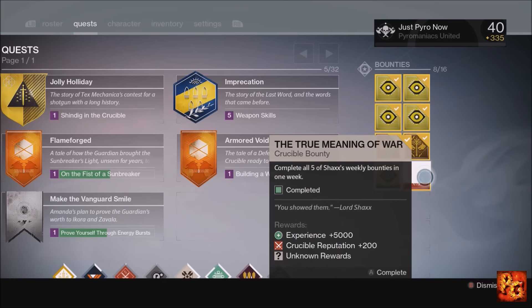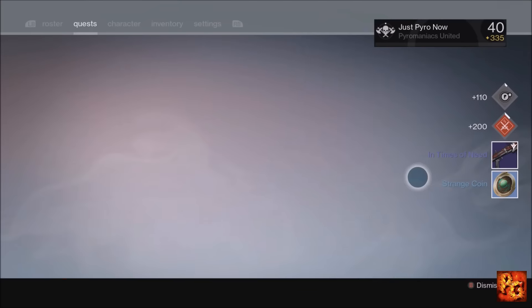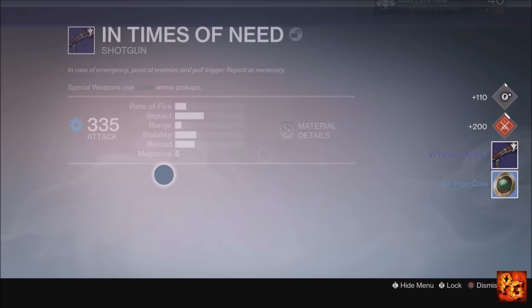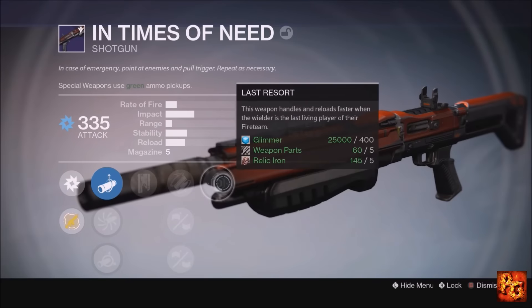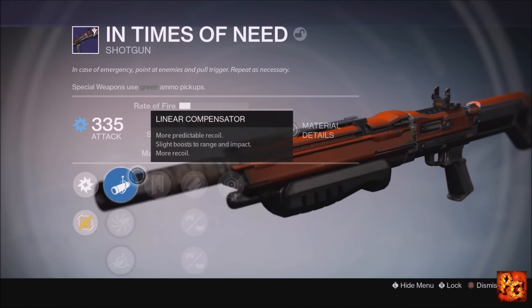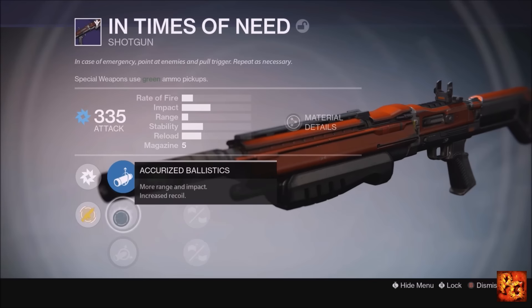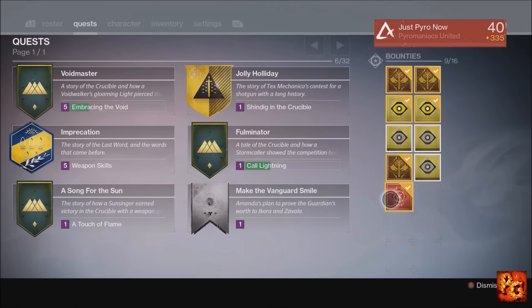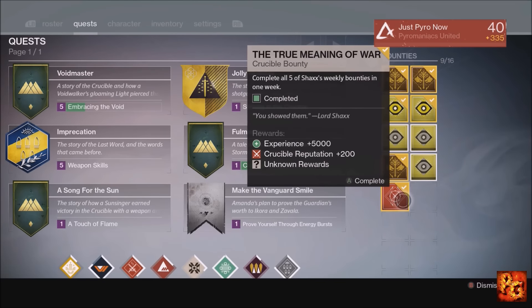Let's start with the Titan on True Meaning of War. We get an End Times of Need shotgun — it drops at 330 light, but light level and perks don't affect scoring. That is a legendary weapon, so three points for the Titan.